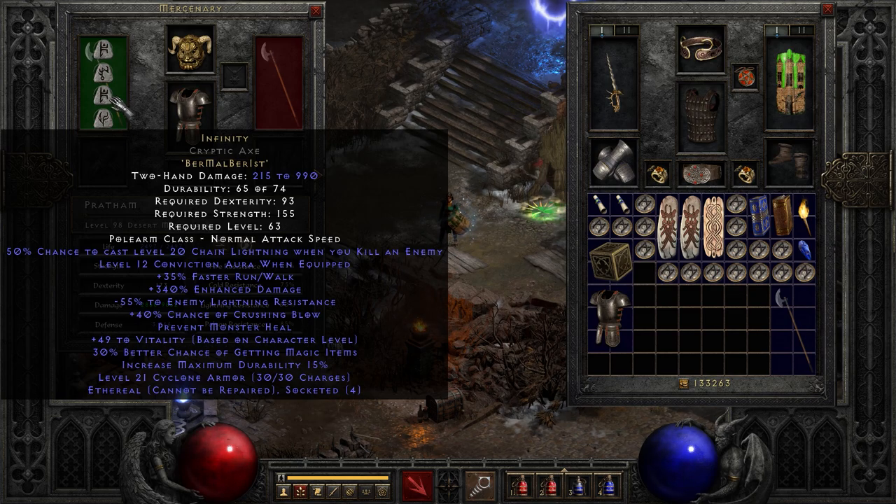Cold immunes tend to have higher immunities, fire immunes tend to have medium immunity, and lightning immunes are the easiest to break — which is why you'll usually see this paired alongside a lightning sorceress. Because pretty much it breaks all lightning immunities. Great for a nova sorceress, great for a lightning or chain lightning sorceress.